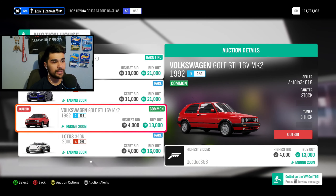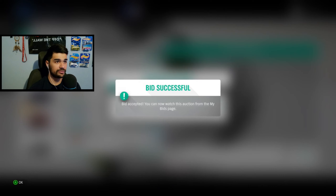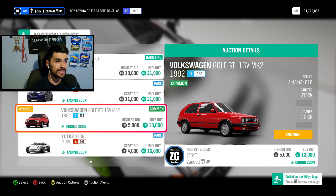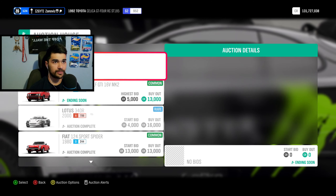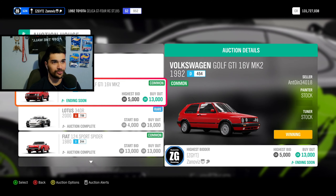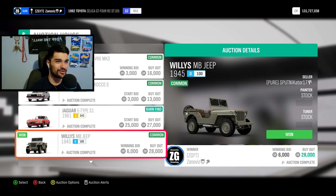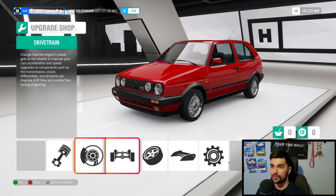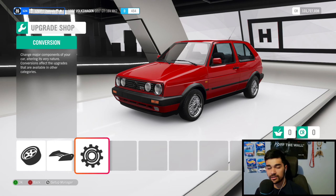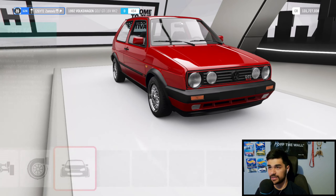Somebody is legit trying to outbid me on this thing. Alright, now we're at $5,000 if this bid is accepted. There we go. Somebody also outbid me on the Willys Jeep too — who the frick is doing this? Alright, let's go back up here. This is an all-out bid war at this point. Boom! Suck a truck. I win — I won both of them. Go mess with somebody else. So we got both off the auction house for $5,000, and we have $45,000 left to spend on this bad boy.